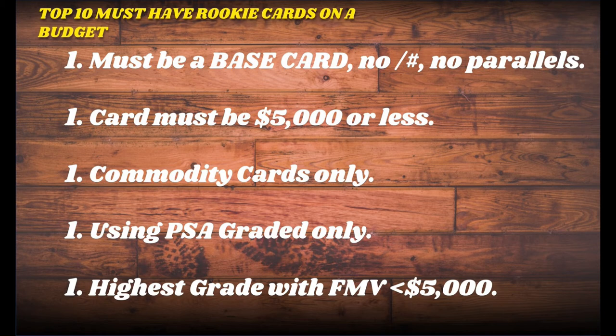Number two: the card must be $5,000 or less. It can't be more than $5,000 — so if the card is $25,000 in a PSA 9 but $4,700 in a PSA 8, then I chose the PSA 8 copy because that's below $5,000. Commodity cards only — this is not silver prisms, not refractors, not RPAs, not serial numbered cards either.